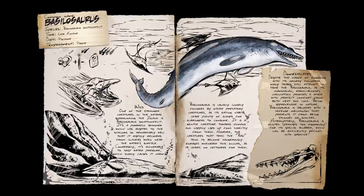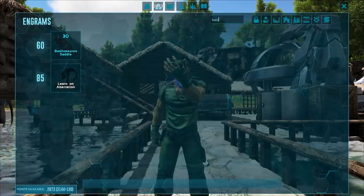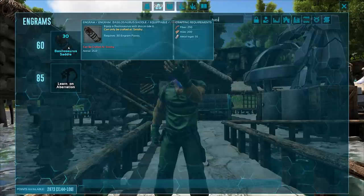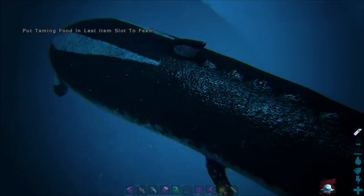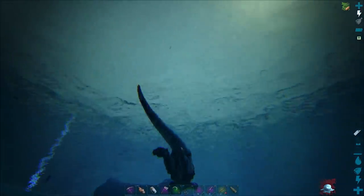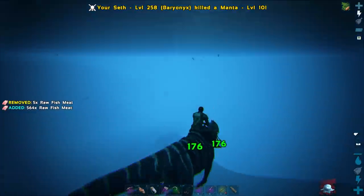Coming in at number three is another personal favorite — the Basilosaurus. These guys are amazing. You unlock their saddle at level 60, and these guys are 100% a passive tame. You tame them with either exceptional kibble, raw meat, raw prime meat, or raw mutton. Once you have them, you can solo just about anything you want underwater.